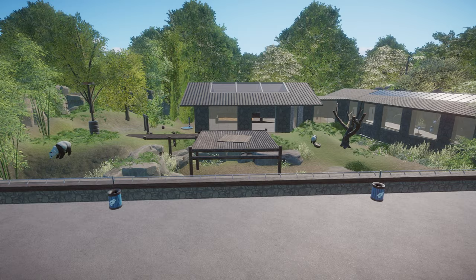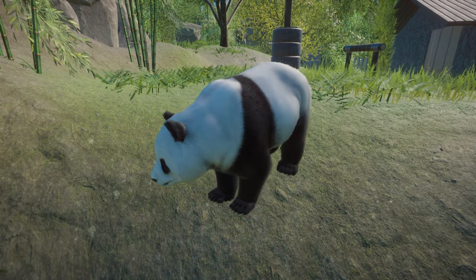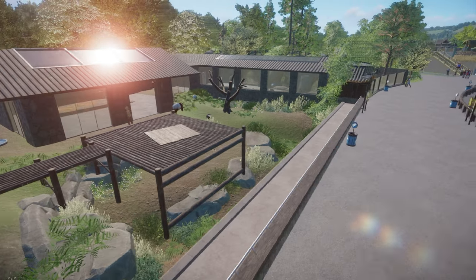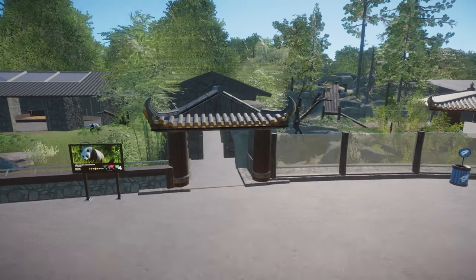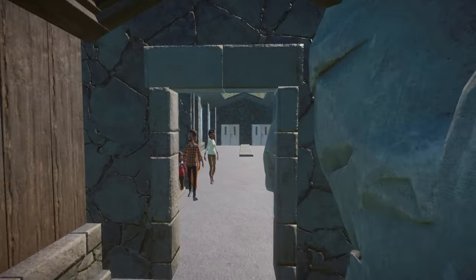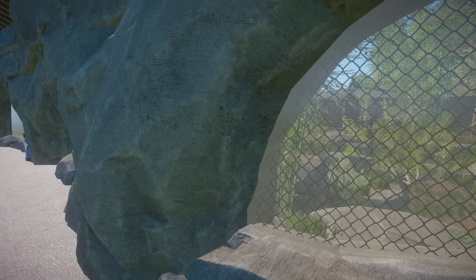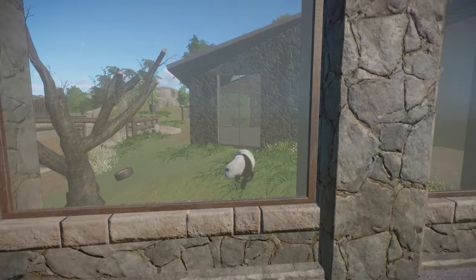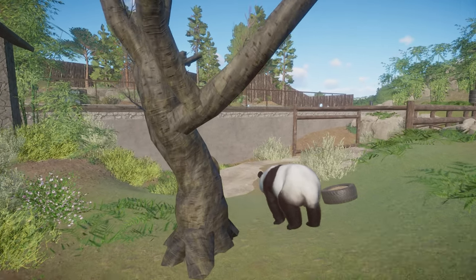Here's the completed giant panda habitat — really happy with how this came out. It's a big open space but it doesn't feel empty like some previous habitats. I managed to get it all in without creating a big open backstage space, mostly by keeping the terrain smoother than for the Formosan bear next door. The connecting walkway is finally finished — it was bothering me that I only half-completed it last episode. Inside we've got big open windows because the pandas aren't scared of humans, and you can even see inside the hard shelter from the walkway. These guys are going to bring in a lot of attention — great addition for the zoo.